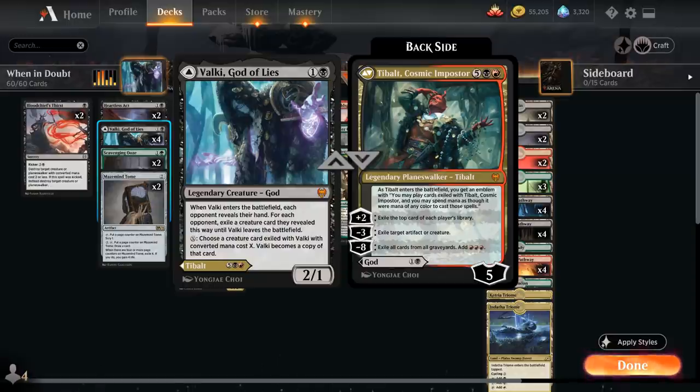Or we can potentially play Tybalt, Cosmic Impostor for seven mana — a very powerful five-loyalty planeswalker that immediately gives us an emblem letting us play any exiled cards from Tybalt without worrying about mana colors. So even if Tybalt dies, we can still play those exiled cards. The plus-two exiles the top card of each player's library; the minus-three exiles a target artifact or creature which we can then play; and the minus-eight ultimate exiles all cards from all graveyards, adding triple red to our mana pool for a ton of potential card advantage.